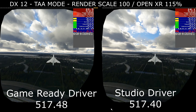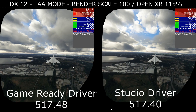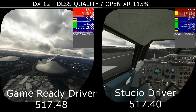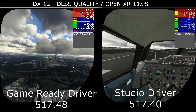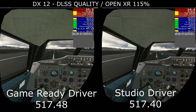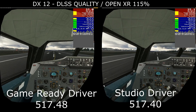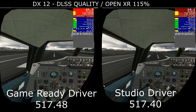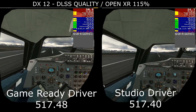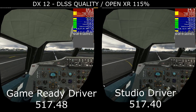As we power out of Heathrow once again with the Concorde — what an absolutely epic aircraft, she sounds so good as well — we will do one more test before I leave you alone and put these comparisons to bed for the time being. That is DirectX 12, with DLSS set to quality. One thing that did surprise me is the Reverb G2, in my view, seems to favour DLSS better than the Varjo Aero. I think because the Aero is so sharp, you notice that quality drop-off a lot more.